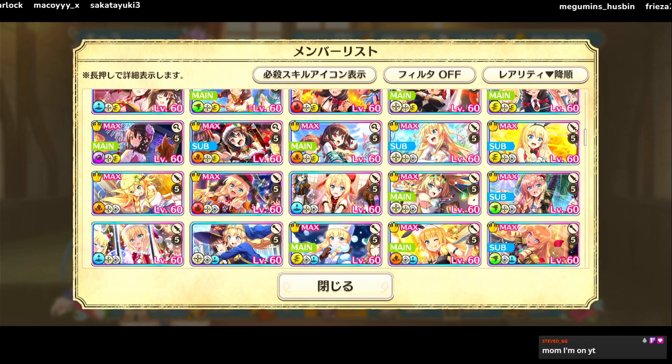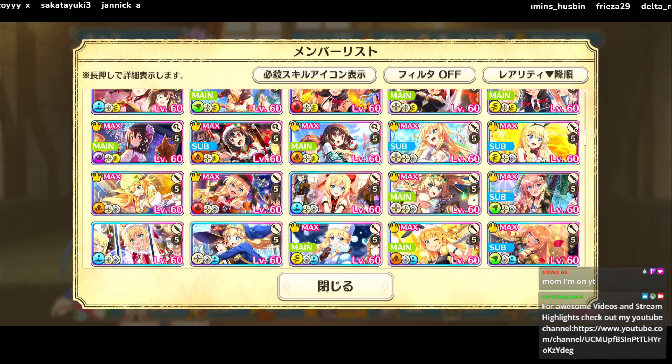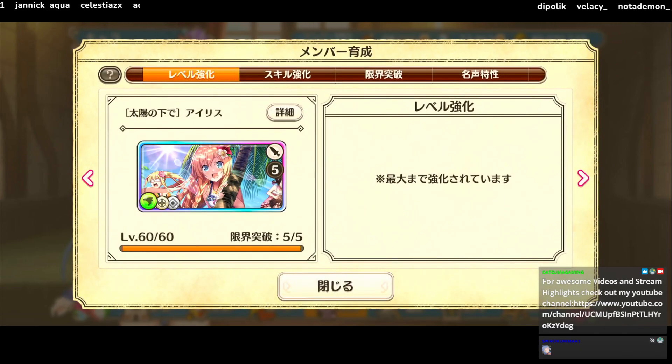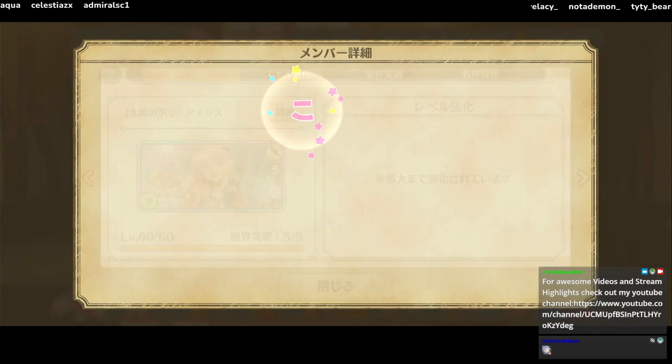Keep in mind the meta and release units are quite different between global and Japanese, so if a unit was bad in JP it doesn't mean it's guaranteed bad in global - just that there's a possibility it won't see much use. So the first unit on the first banner will be Iris.